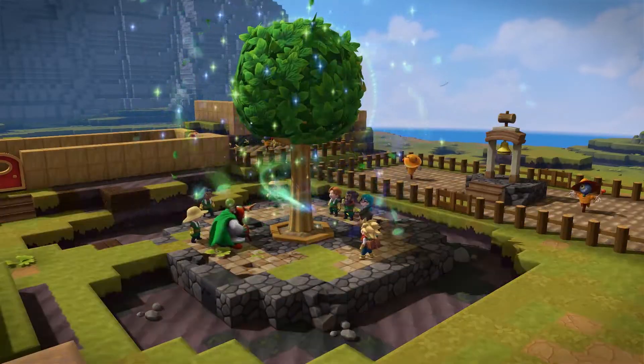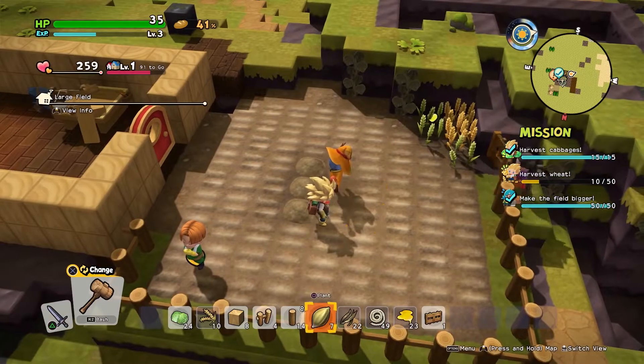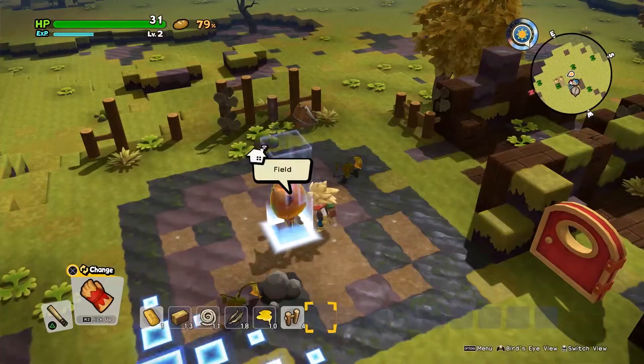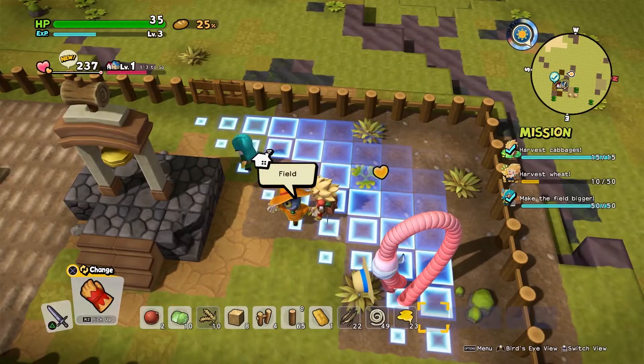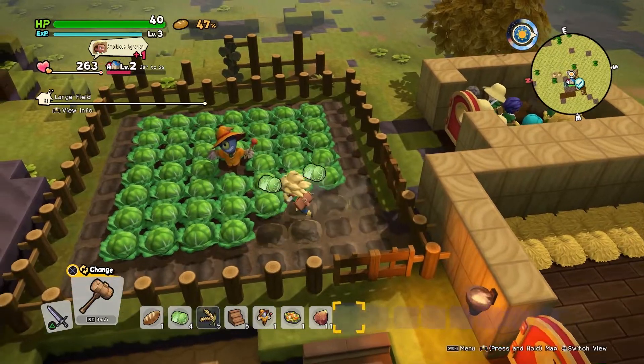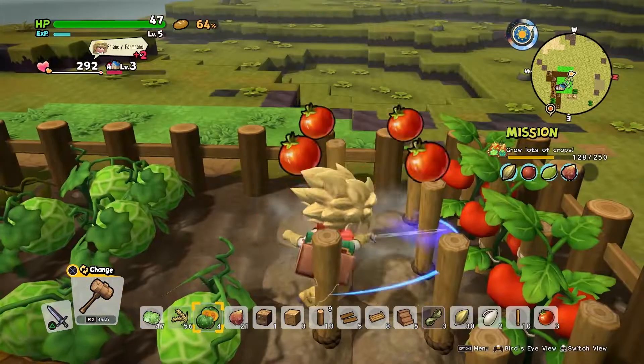Work together with your villagers to till soil, plant seeds and raise a multitude of crops! Be sure to customise the way you build your fields to support the kind of crops you're growing! Harvest anything from the humble cabbage and wheat to tantalisingly tasty tomatoes!